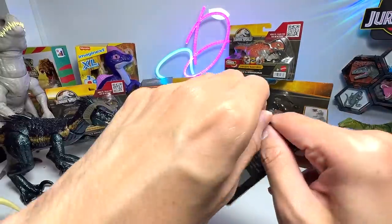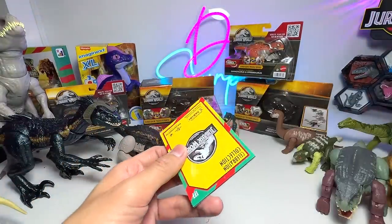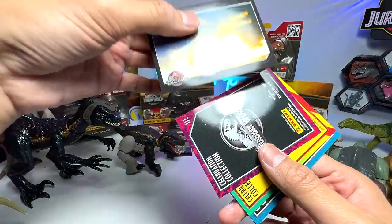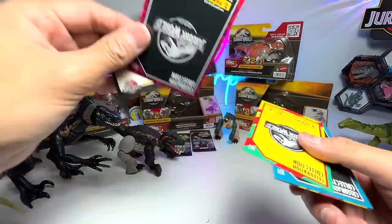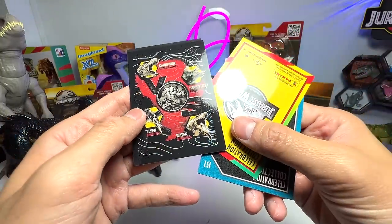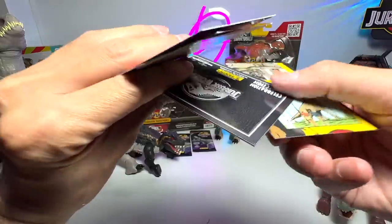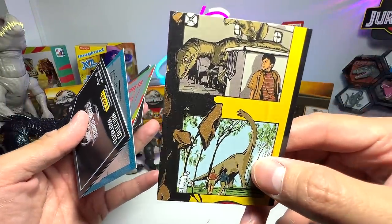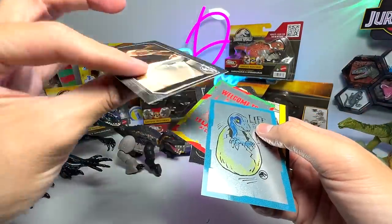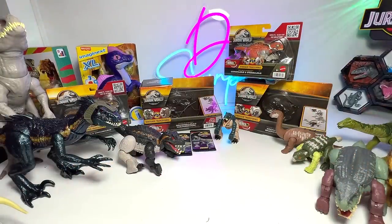Let's open another trading card pack before taking a look at the Parasaurolophus — I'm trying to keep things as fresh as possible. Wow, I definitely do not have this card — very happy to finally find it! This one we already have with the T-Rex. Not sure about this water/flying class one. This one I one hundred percent do not have. This pack is really good — and this one is the kitchen scene from Jurassic Park, which I definitely don't have. Very nice!